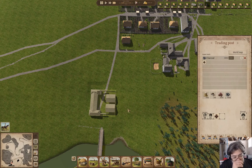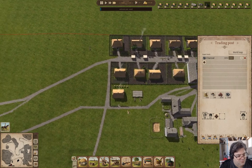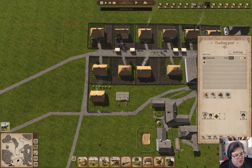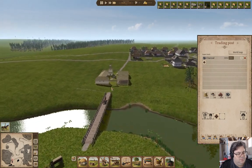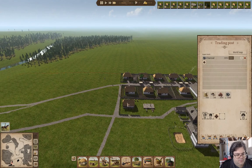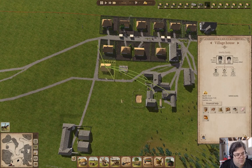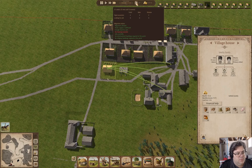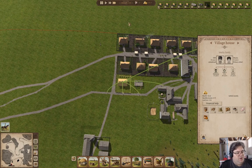We are loading wagons, sending them off, collecting a few currency units. We've got the second house over here going up. The family has arrived — they've filled a couple of job vacancies. We need a couple more families, I think, before we have a stable enough workforce.